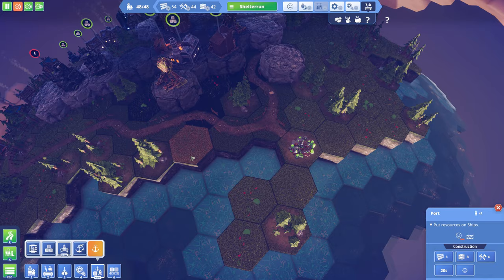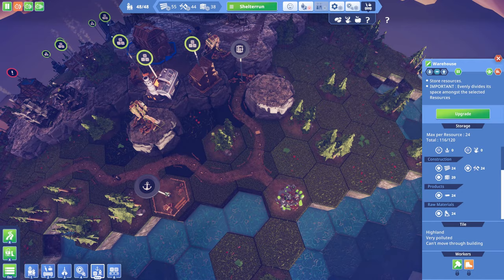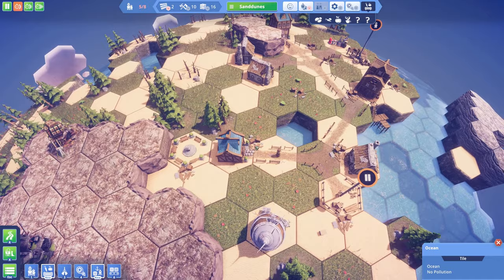I'll put the port here and make an elevator here. This way all of my peeps are going to be able to transport the goods — the wood, the tools, the stone, and everything else — to the port, and then from the port a ship will take it over to the other port. There's no need to copy and paste every production chain on every island.